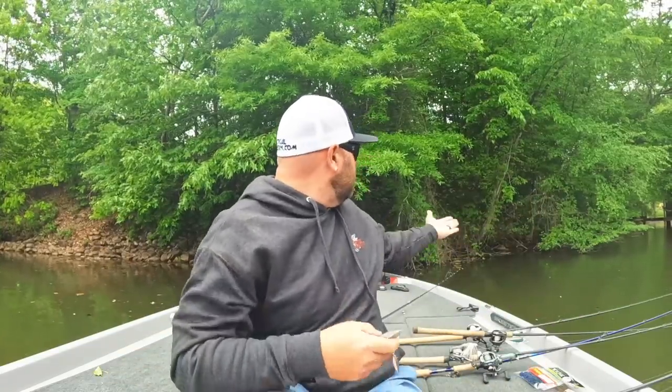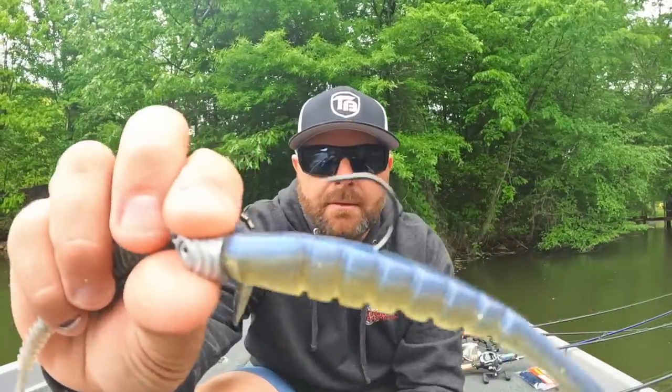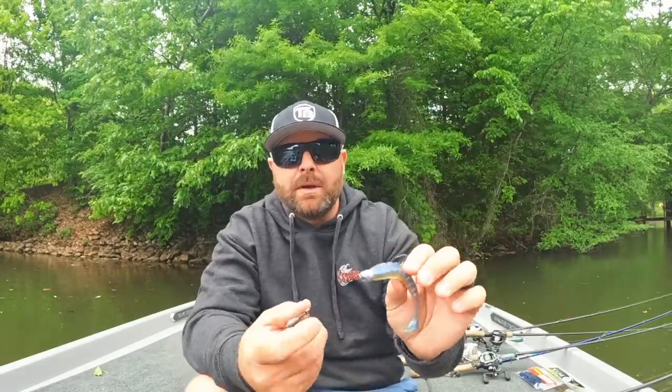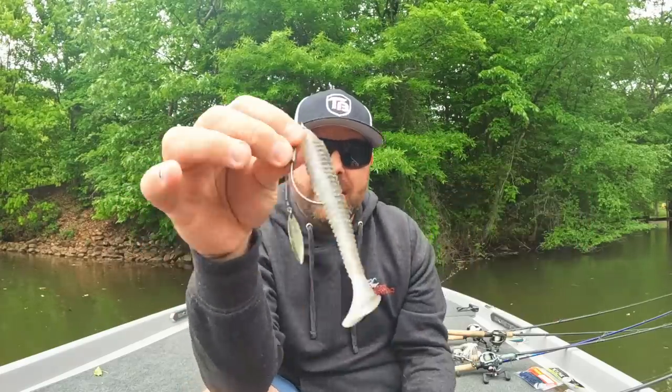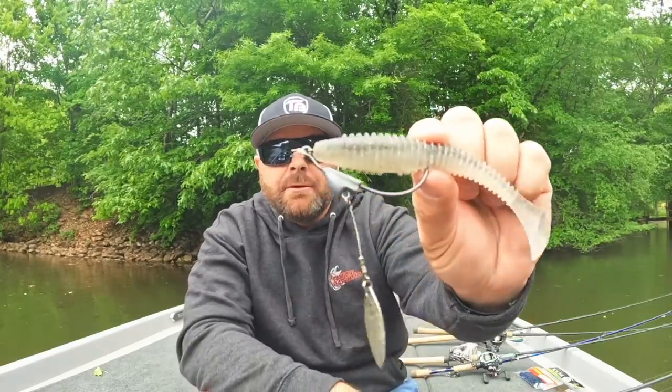As that water comes up, you get more debris, algae blooms, grass — more and more stuff — and it makes it hard to throw that exposed hook. That's when I throw the flashy swimmer. It stays weedless. You can throw it on heavier line. You hook a big one, you need to get it out — you don't have to be afraid of throwing light line on the flashy swimmer. That works on the swammer as well. That swammer swim is awesome, it's more of an aggressive kick. Staying shallow and throwing some kind of swimbait rigged on that flashy swimmer is key.